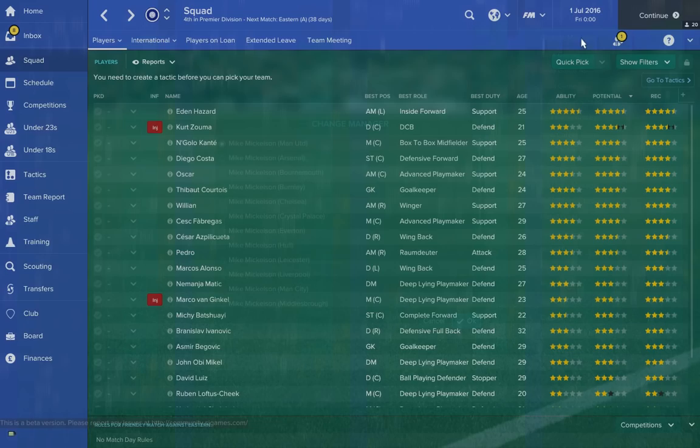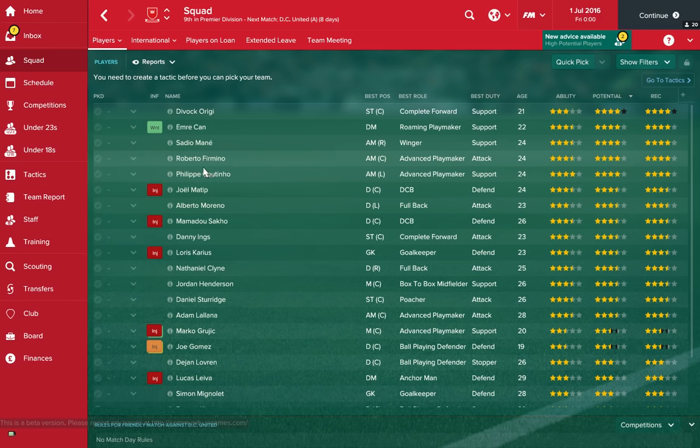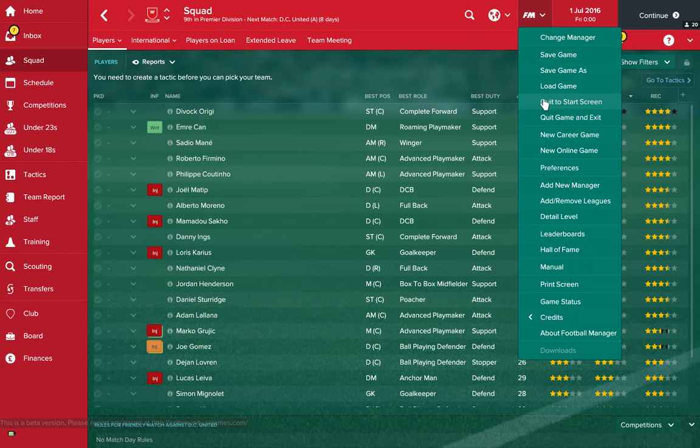Top three — we've got the Liverpudlians themselves, the Scousers, with £62 million to spend. Continue investing in the squad — you've got some great players, like Philippe Coutinho. Liverpool have got such great potential in this game, especially when you consider the amount of money you can spend on this already pretty decent squad.